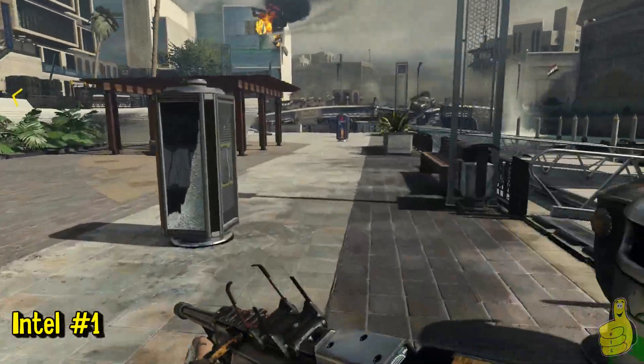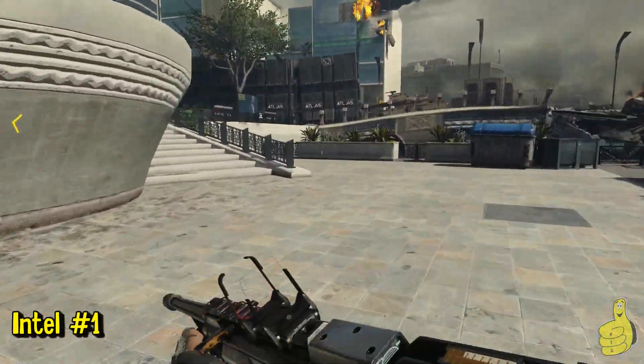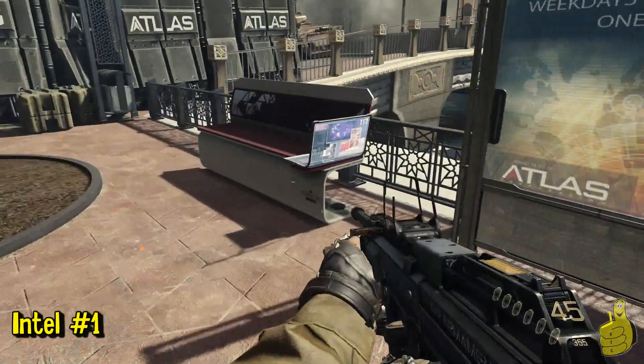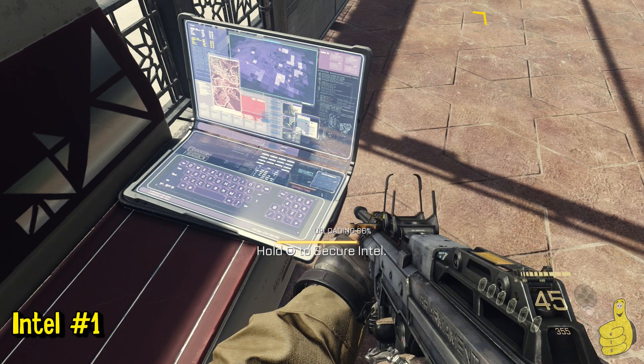Run all the way down to the end and then on the left you'll see a staircase — there it is — and we'll head up there and then take a right at the top. The Intel location will be sitting on the bench right there. That is number 37 for the game and number one of the level, so we only got about eight more to go.